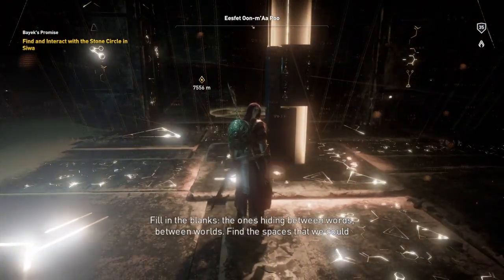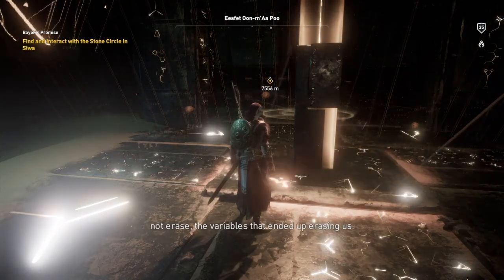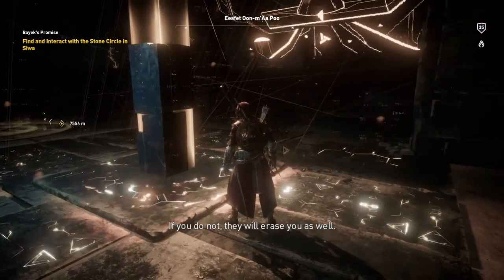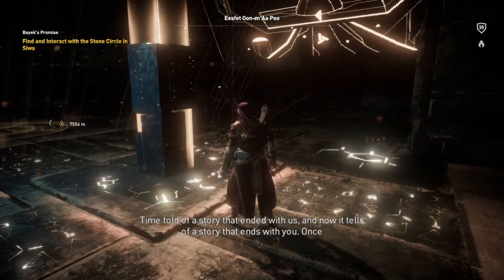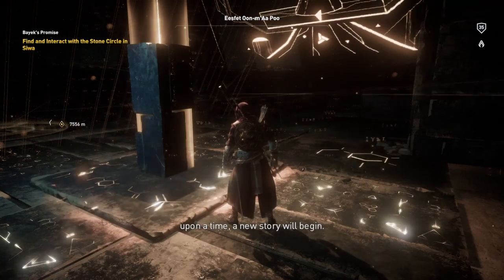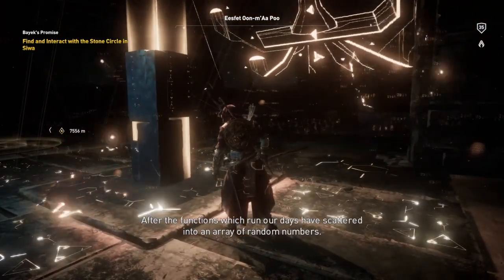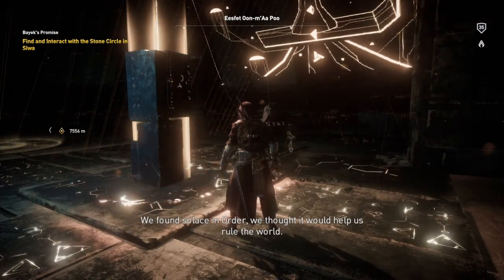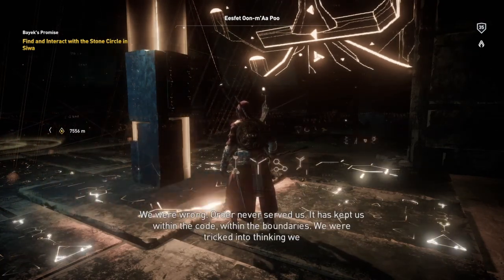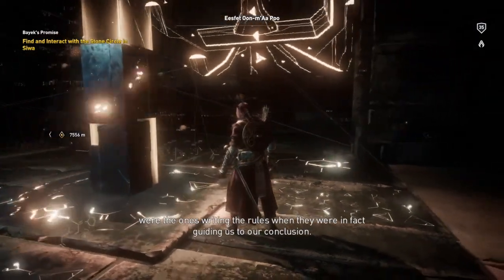Fill in the blanks - the ones hiding between worlds. Find the spaces that we could not erase, the variables that ended up erasing us. If you do not, they will erase you as well. Time told of a story that ended with us, and now it tells of a story that ends with you. Once upon a time, a new story will begin. After the functions which run our days have scattered into an array of random numbers, we found solace in order. We thought it would help us rule the world - we were wrong. Order never served us; it kept us within the code, within the boundaries. We were tricked into thinking we were the ones writing the rules when they were in fact guiding us to our conclusion.